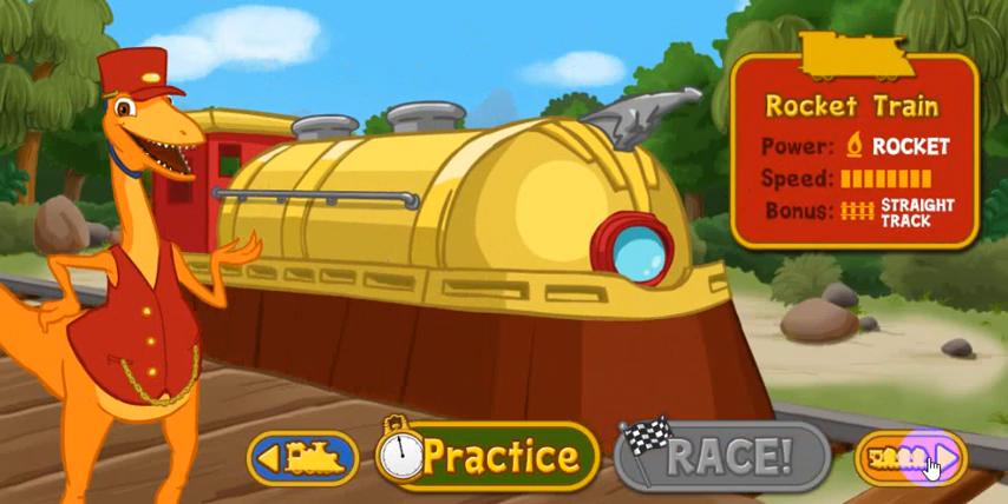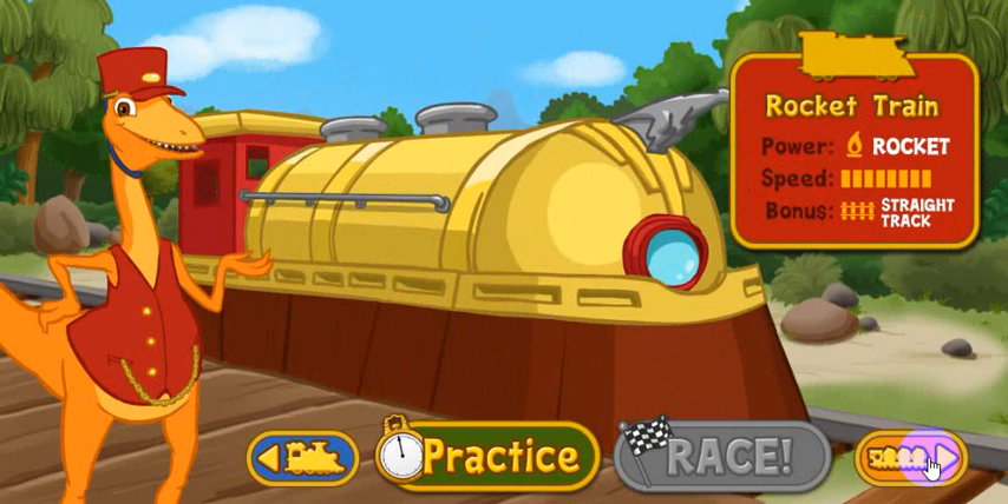This is the rocket train. It is rocket powered. It does best on straightaways, so watch for straight runs of track to give this train a speed boost. Select the practice button to try out this engine.